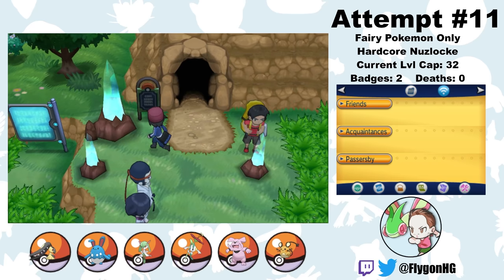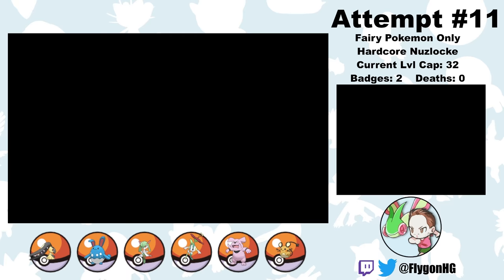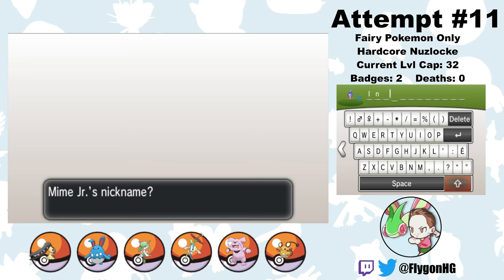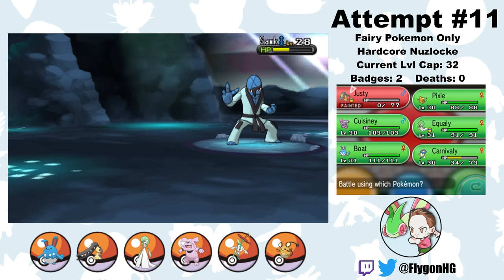Then we head to Reflection Cave, home of the one and only rightful king of Kalos, Carbink. Carbink is a phenomenal Pokemon, and after having one on my team during my first playthrough of Ultra Sun, I can't wait to use him again. Well, that sucks. Okay, fine, I'll catch the freaking Mime Jr. — but just so you know, you're going straight to the box, because I will never, ever, ever put you on the team.